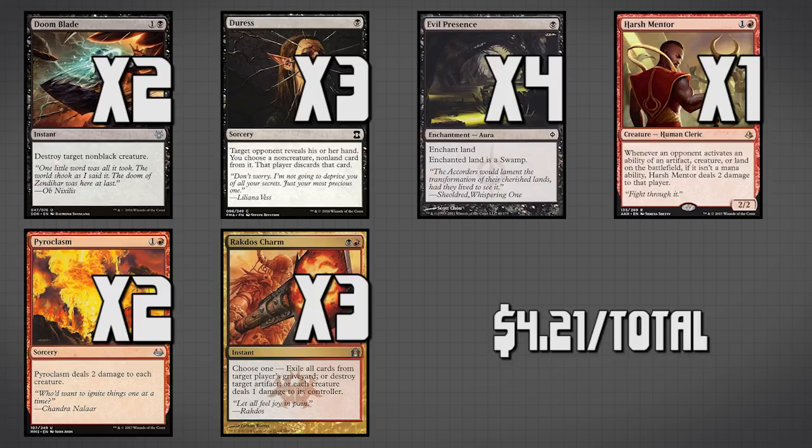And lastly, the card that does it all: Rakdos Charm. This card can wipe graveyards — great against dredge or Snapcaster Mage. It can destroy artifacts, which is always good. And if we're going up against a go-wide strategy, even one that doesn't let us target our opponent, we can use this and each creature deals one damage to its controller. So this can be really good against prison decks, token decks, dredge decks — it's good against everything. I almost put it in every single time I play.